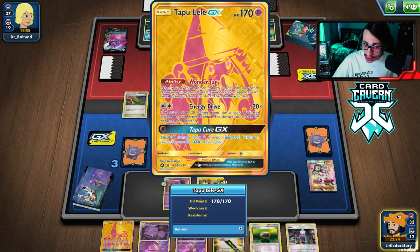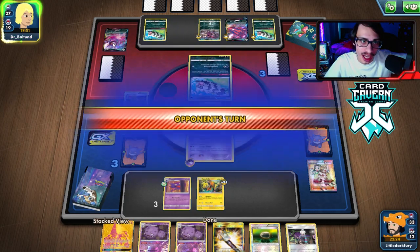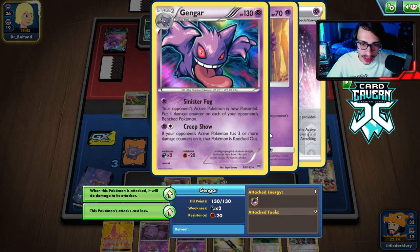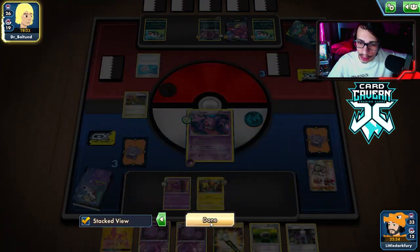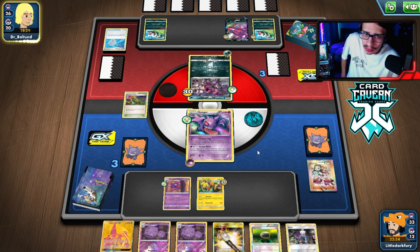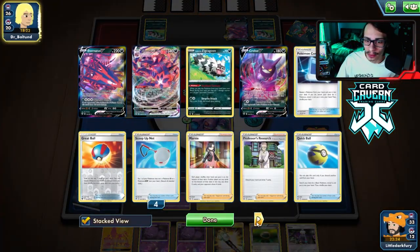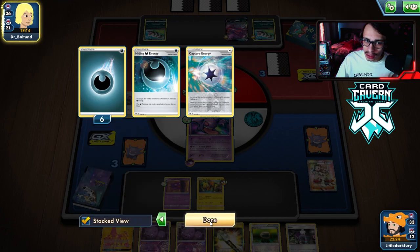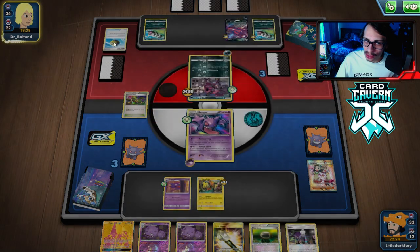There's the Roxy so we don't need to bench Lele — we won't walk into a Boss knockout for game. Could we have won earlier with Flying Flip putting more damage on board? They promote the Goon and have one Scoop Up Net left. There's no way they can knock out Gengar with Hoopa. What if they have sacred ash and reload Goons? Actually, when we knocked out the Eternatus they could have grabbed a new one — that might have been a good play on their end, but they're also losing a lot of energy — down ten now with probably one or two left in deck.